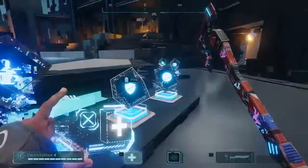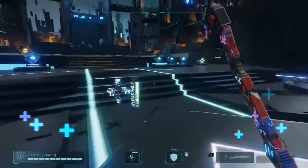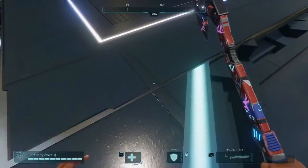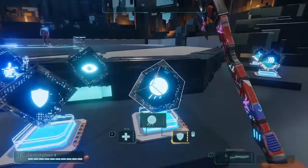The next one's called Heal. It heals allies within a radius — it has a big circle, kind of like Mine but instead it heals you. It works kind of like Soldier in Overwatch. When it gets fully upgraded it heals twice as fast, so that's something nice to know.